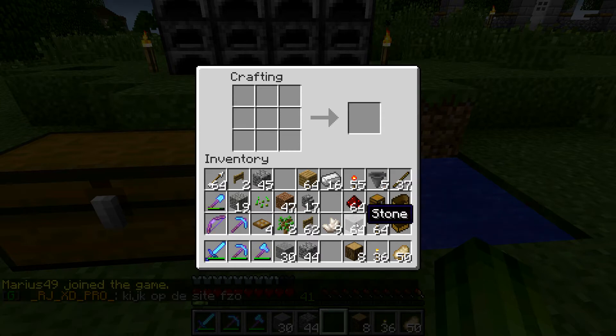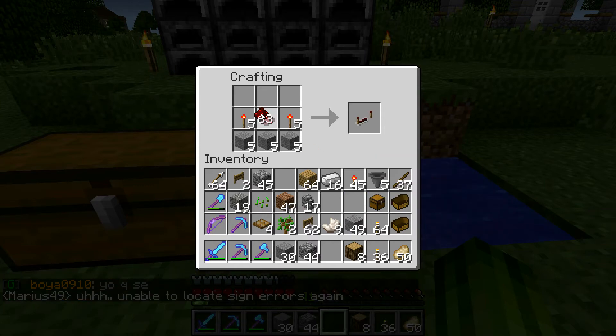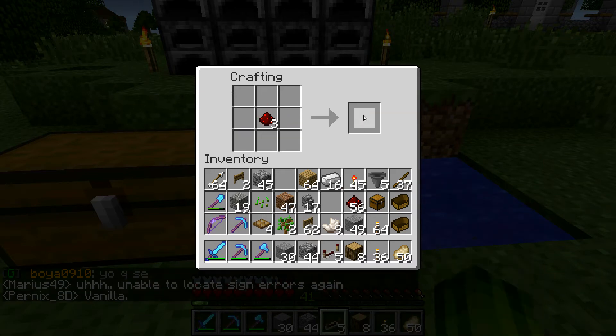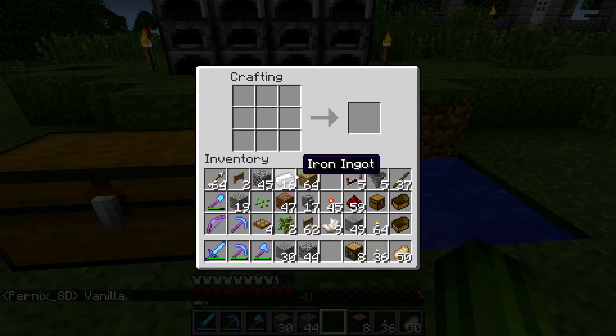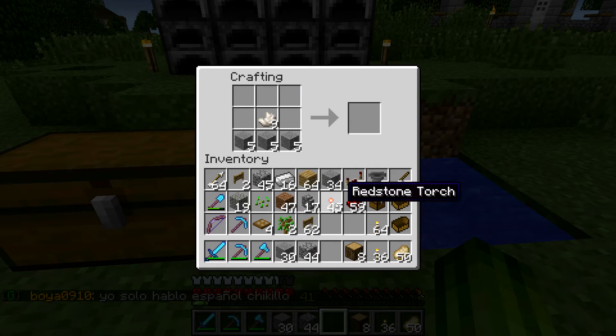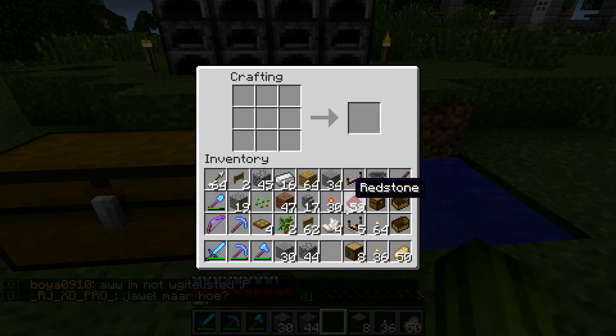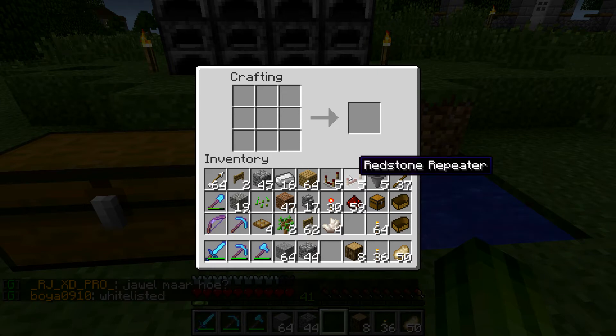Oh man, it's been a while. I'll just make five. Now, if I remember correctly — yeah, this is a repeater. So that's a repeater. And then I need the comparator. That's a little bit more expensive, I think. First you have to go to the nether to get the nether quartz, which is a pain. So: comparator, redstone repeater, hopper.